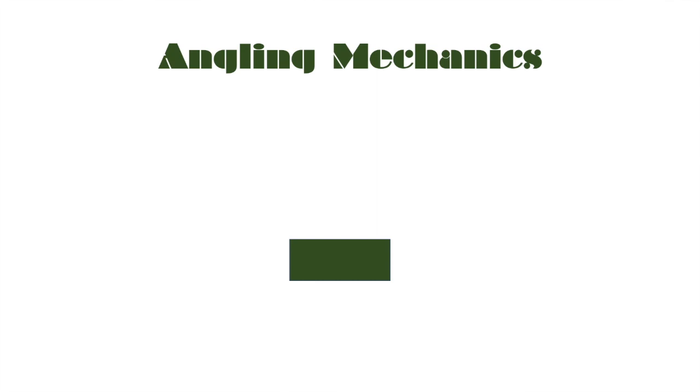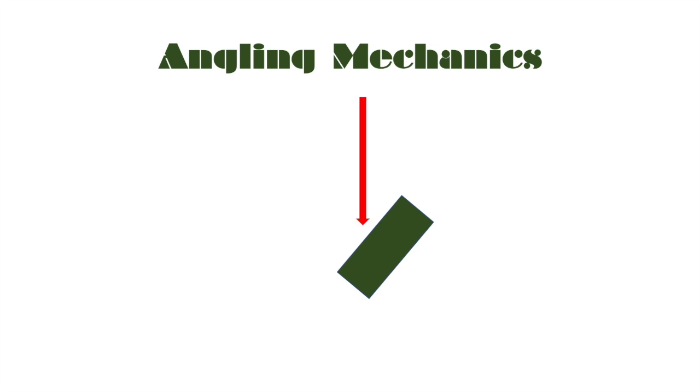Let's look at some angling mechanics, because this is the key to blocking damage. Let's take this armor plate — say it's 90mm thick. The enemy fires a shell with 120mm of penetration straight at it, and it goes straight through because 120 is bigger than 90. But if we angle that armor plate, the enemy fires his 120mm shell at your 90mm plate and it bounces. Why? Because at this angle the armor is actually thicker than 90mm. The shell can't pen because the effective armor is now thicker than its 120mm of penetration. That's how it bounces — explained very simply.